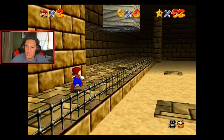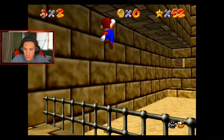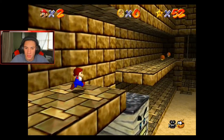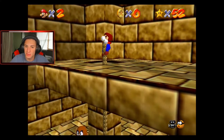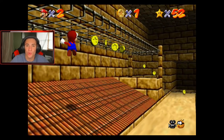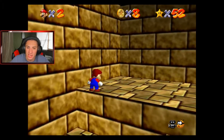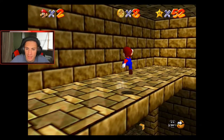We have one more power star left in this place which I'm going to get right now - it's a hidden power star and I'll show you guys exactly how to get it. In order to get this power star you gotta head all the way back up to the top, same way we got the 100 coins and the pyramid top star. Once we get up there there's a secret little pathway and once you take it, it rewards you with a nice power star.